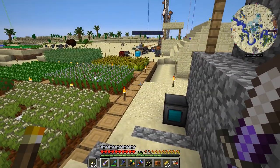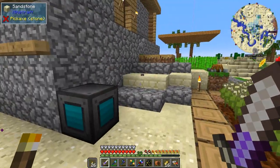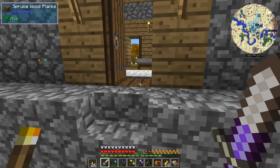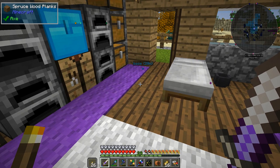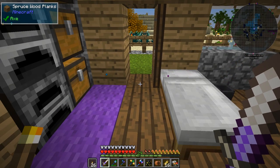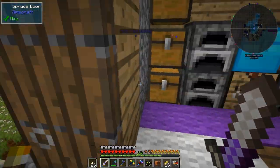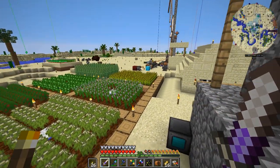Every block the long range breaker breaks costs 5 RF. So you spend 5 RF to get biofuel that produces around 2000 RF — that's extremely efficient. I think it's going to be the most reliable and efficient way to run the bio generators.